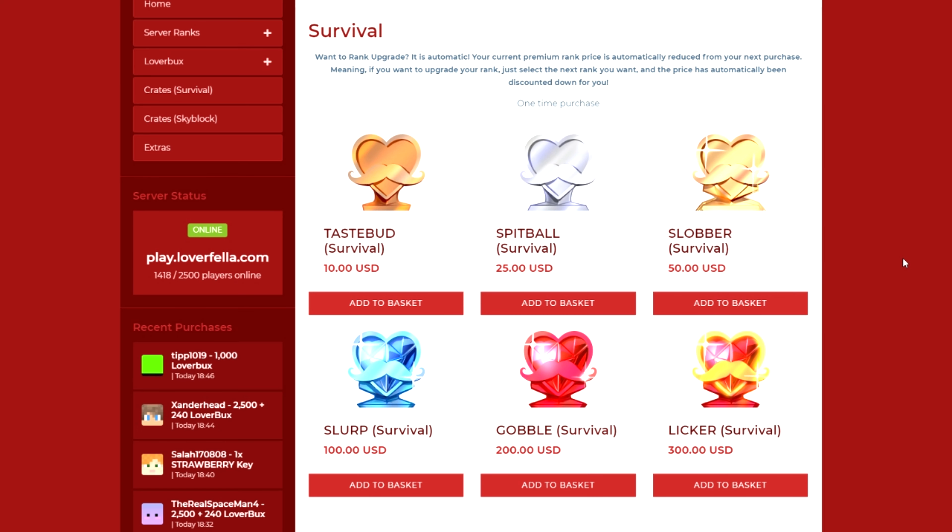I want to quickly go over the biggest benefits for each rank. For tastebud, the biggest benefit is slash back, which allows you to tp back to the location you were at before tp'ing somewhere else. Spitball gives you slash feed, so you never need food again — it really comes in handy. Slobber gives you slash nick with color, so you can change your nickname to have different colors in it and it will show in chat.